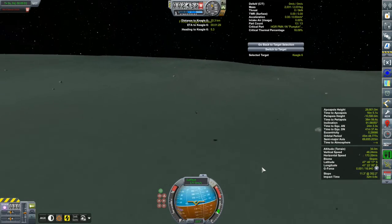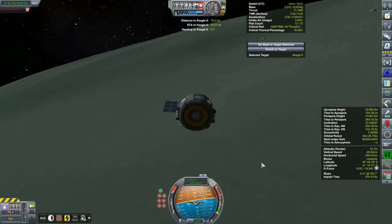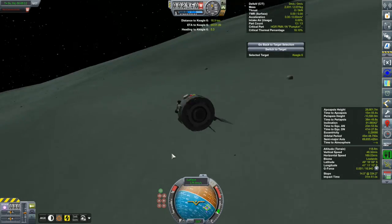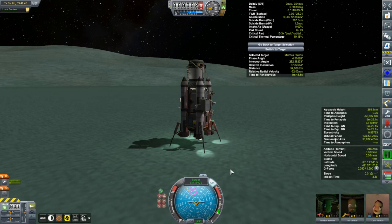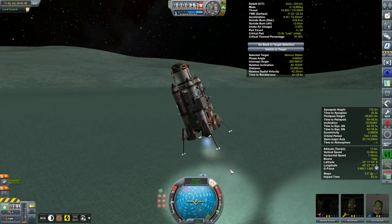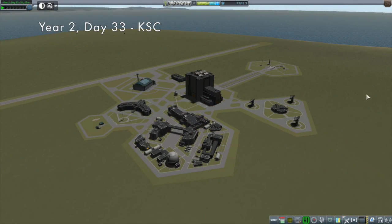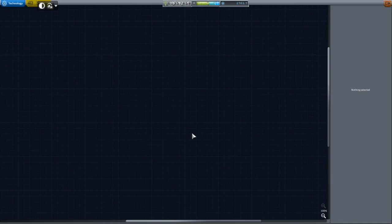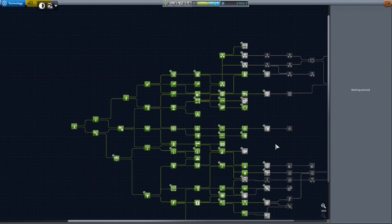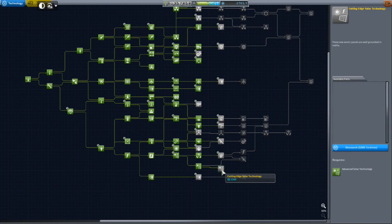There wasn't much to do other than wait for the Kegel 3's inevitable demise. The crew cabin survived the initial collision and went up to a crazy high apoapsis of almost 30 kilometers, but it was still suborbital, so it eventually came back down to Minmus and destroyed itself. It was perhaps a bit of a disappointed crew that left Minmus in the end and headed back to Minmus Station. But really, all told, back at the KSC - 2762 science! Disappointing ending, but not a disappointing mission. At the start of the next episode we'll look at how to spend that. Thanks for watching and hope to see you again next time.